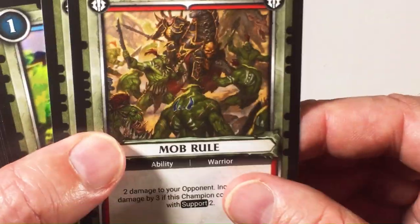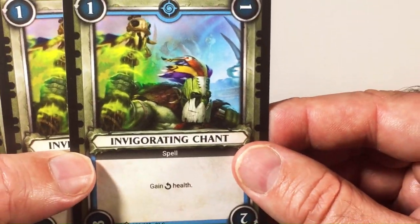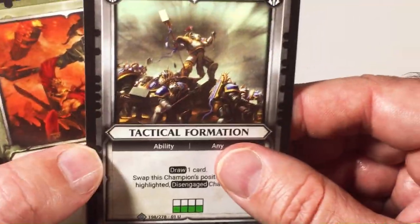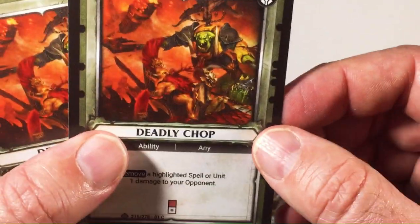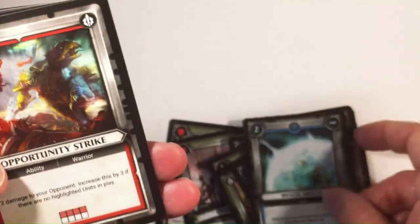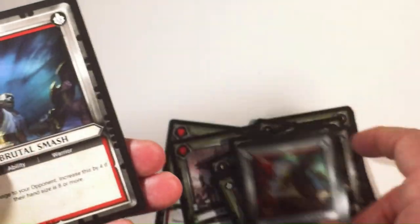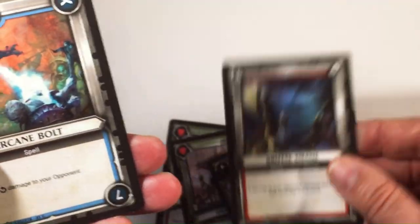Mob Rule. Invigorating Chant. Call of War. Wog Ceremony. Tactical Formation, Deadly Chop, Rally and Cry, Mystic Shield, Opportunity Strike, Brutal Smash, Arcane Bolt.